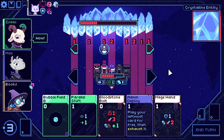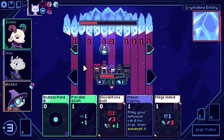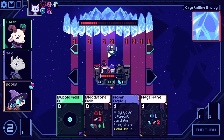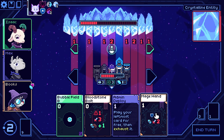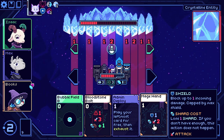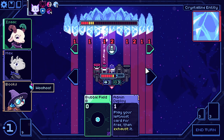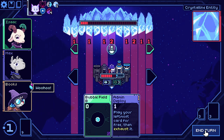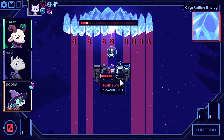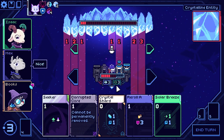Taking another four here. Again, the Bubble Field does nothing — cool. That's actually pretty helpful, now we're down to just taking two. Unfortunately there's not much we can do to improve that, but that's fine. So we'll take one hull damage — we're still healing to full, and we only have to do three more damage to finish this off. I think we're probably fine.